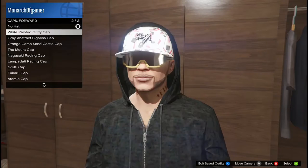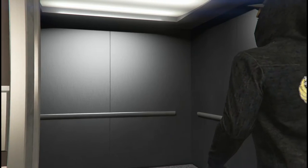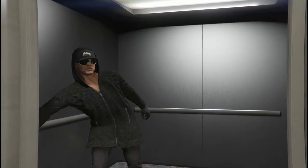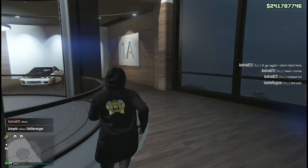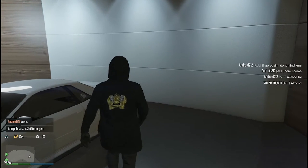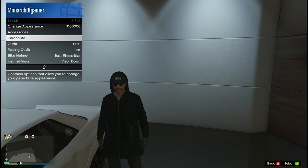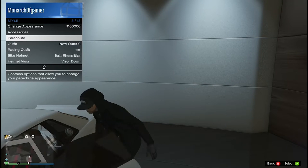When you're done with that, wear the hat you want — you don't need to wear the mask for this step. Then go to your garage or find any vehicle. Get close to the vehicle, pull up your interaction menu, go to Style, then Accessories. Then switch to your outfit and get inside the car.